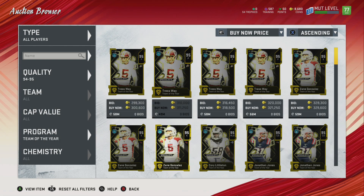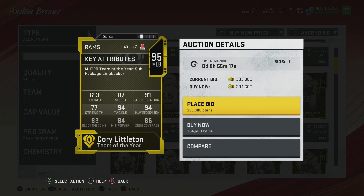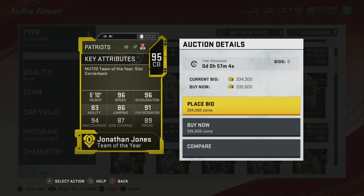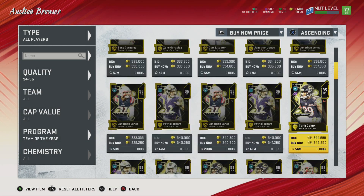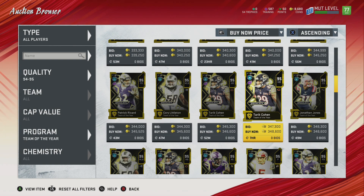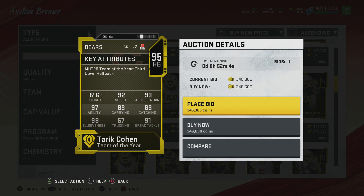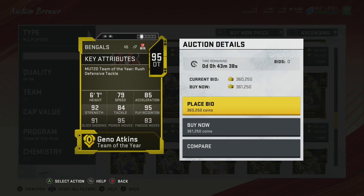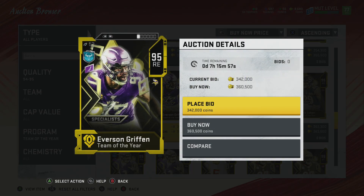Going down the list, we have middle linebacker Koi Littleton — 87 speed, not bad. We have cornerback Jonathan Jones. Then we have Patrick Ricard — 88 run block, 98 lead block. Yeah, he is a monster, love that guy. We have Tariq Cohen. And how could I forget — we have Geno Atkins and Everson Griffin.